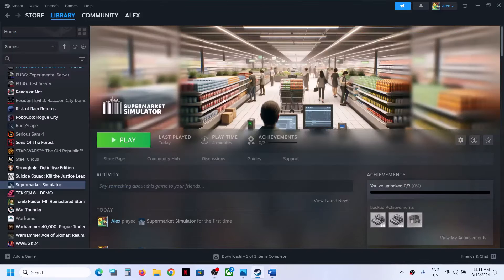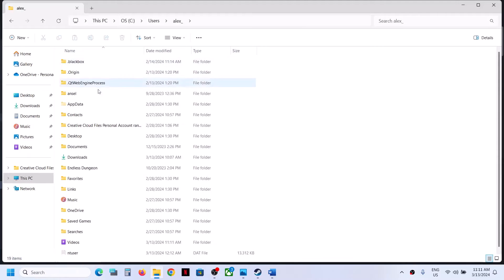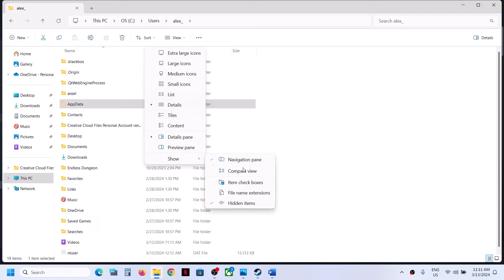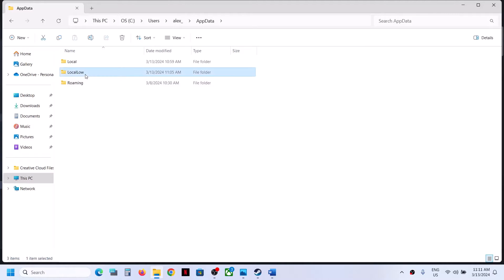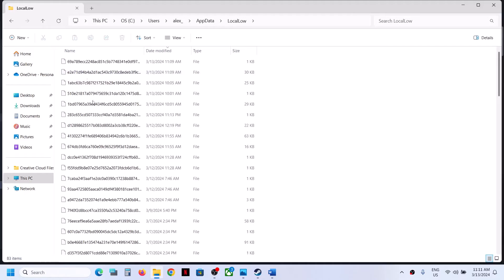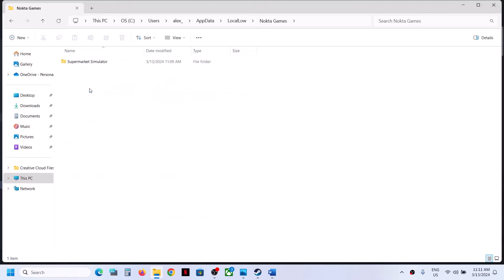Open File Explorer on your computer, go to This PC, open the C drive, open the Users folder, then open your username folder, then open AppData. If you don't see AppData, click on View, select Show, and then put a check on Hidden Items. You should then be able to see the AppData folder. Open it, then open the LocalLow folder, scroll down, and you will find the Nokta Games folder.